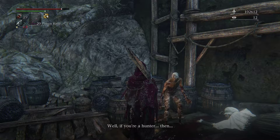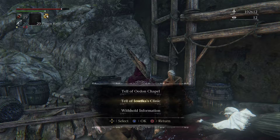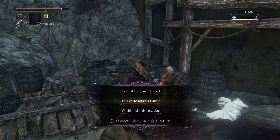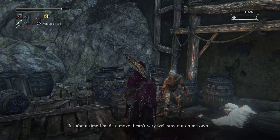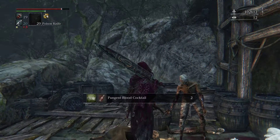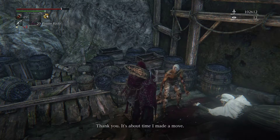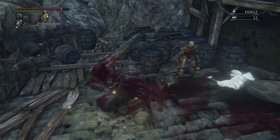The NPC asks: 'Well if you were a hunter, then would you know of any safe havens?' So here's the deal — this guy is severely demented. If you send him back to Oedon Chapel he will eat your people, so don't do that. If you send him to Yusefka's clinic he'll get turned into one of those celestials — not really a big loss there. We're gonna tell him the doctor's clinic and then do something totally different. We got our free item from him.